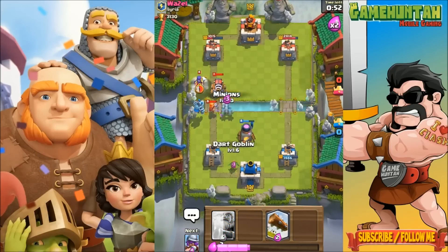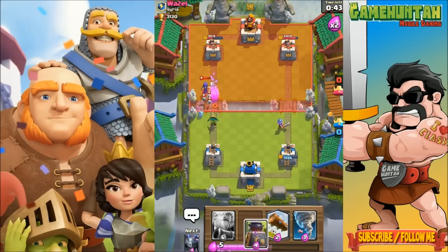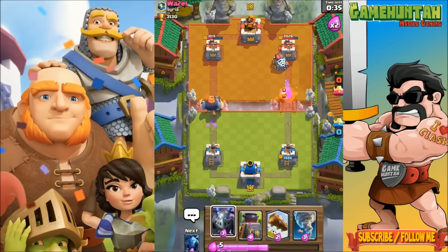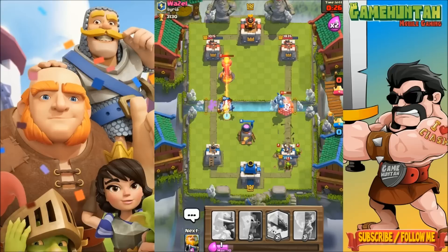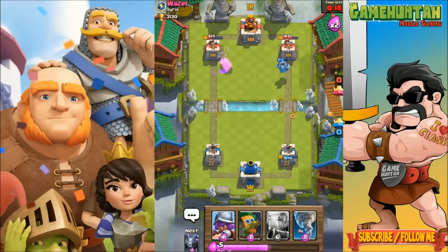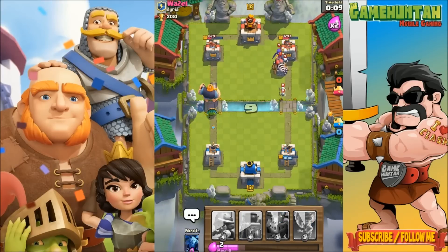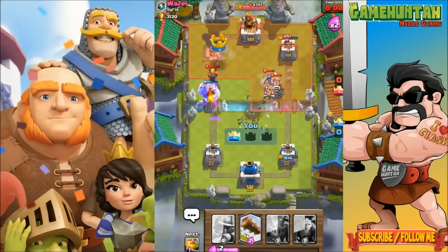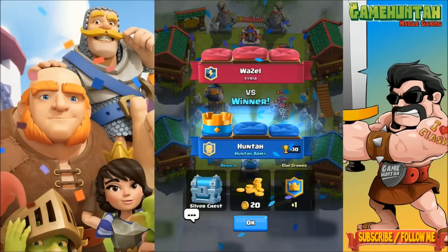Look at my Dart Goblin! Dart Goblin rocking — this is what I want to see. Here we go — Goblin Barrel and stuff. Come on Minions! If we can deploy the Royal Giant and the Dart Goblin together, the tower in the top left corner is going to go down. What we need to do right now is just survive. Victory — thanks to the Tornado!